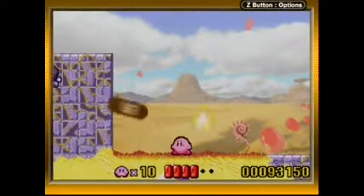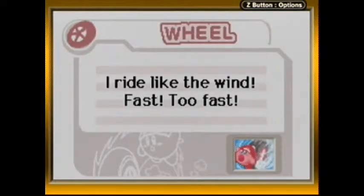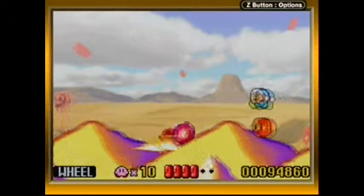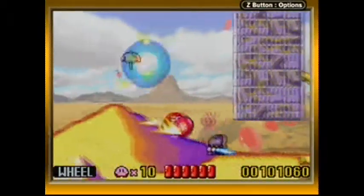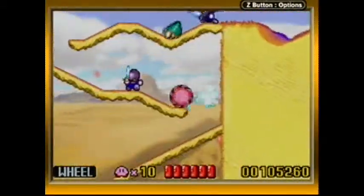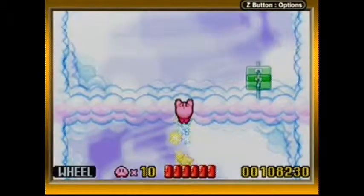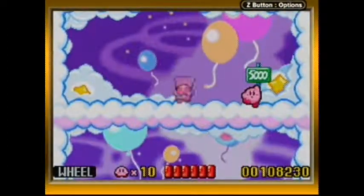This is a mini-boss — he is Grand Wheelie, and he gives you the Wheel ability. 'I ride like the wind. Fast. Too fast. Gotta go fast!' With the Wheel ability we just sort of go everywhere. Whenever I was playing Kirby's Adventure as a kid, everybody would always really like the Wheel ability, since the right button key is broken and Wheel goes forward automatically. Wheel ability was considered the best in the game.